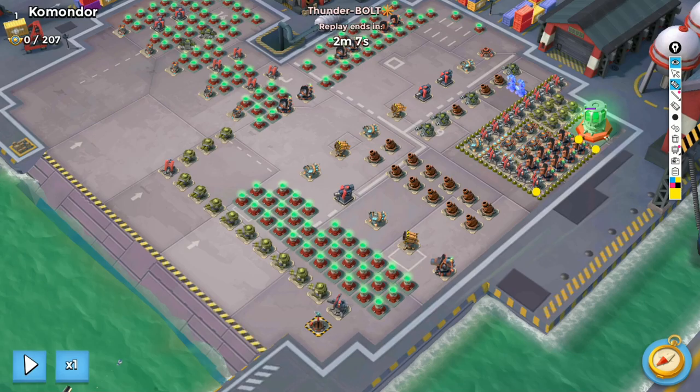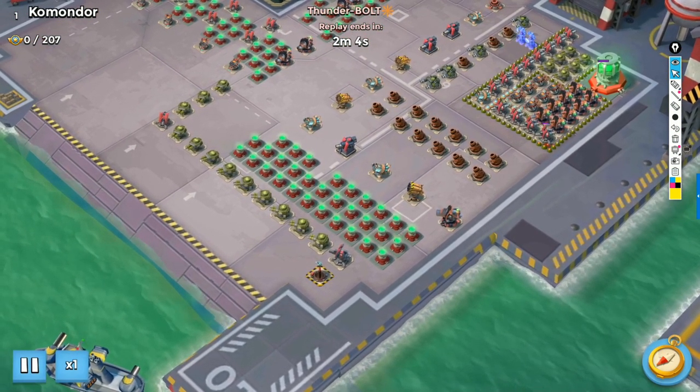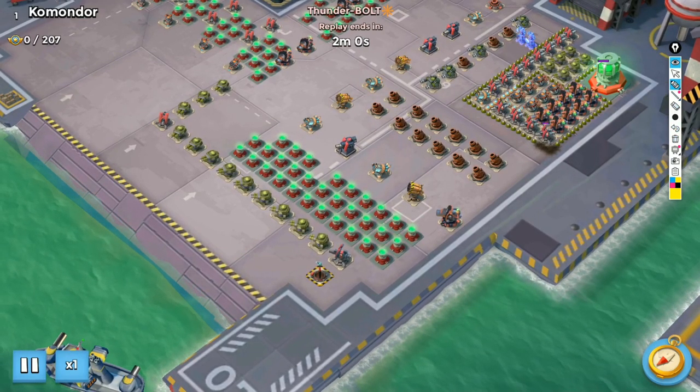For mine clearing, drop one artillery here, another artillery here, another artillery here, and one more artillery here. If you are using Bullit then you don't need to clear these mines. If you are using Brick then you need to drop three artillery like so: one, two, and three.